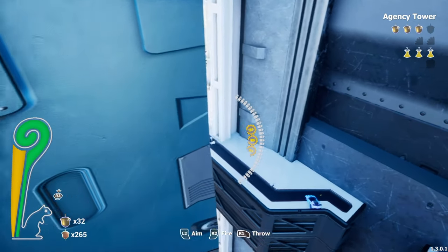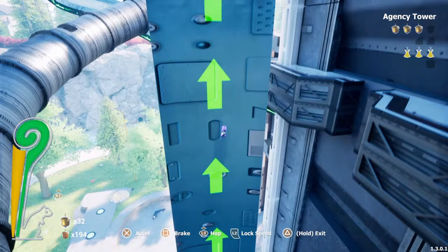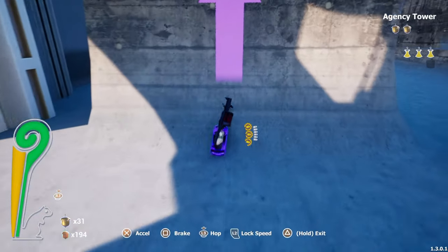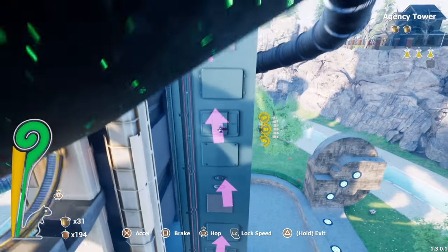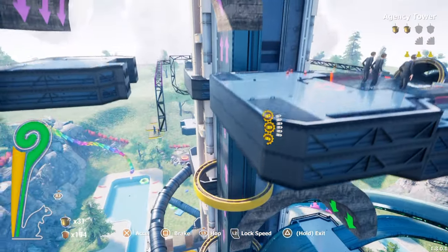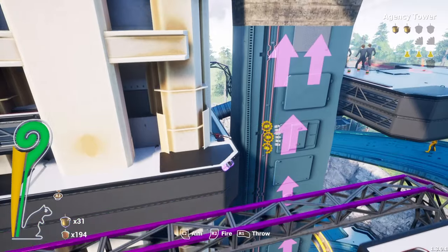One design choice that frustrated me was the agency tower. It can be annoying for one main reason — there are two walls to climb, each leading to two different objectives. One wall is fairly easy to scale, but the other is higher and requires careful steering to keep hitting those boosts as you climb. The problem is that at a certain point you lose sight of your vehicle, and it becomes a struggle to climb without falling. After two hours and more attempts, I finally got the hang of it, but I felt like it could have been designed way better.